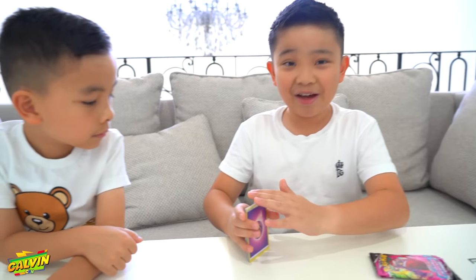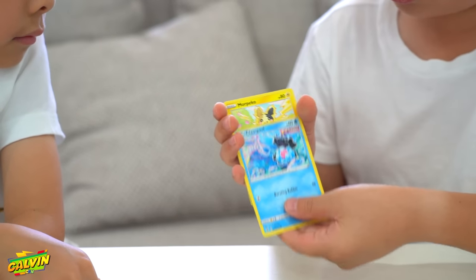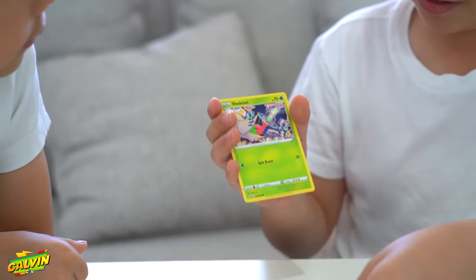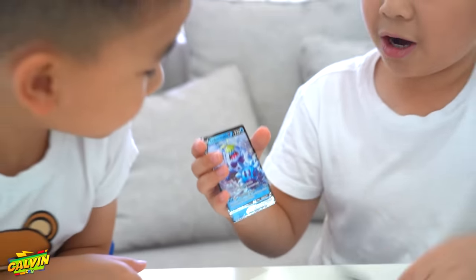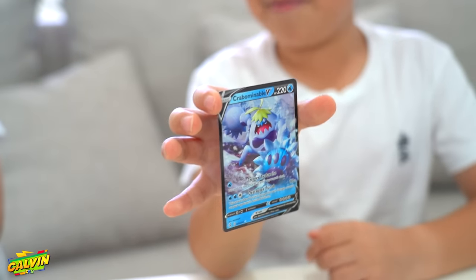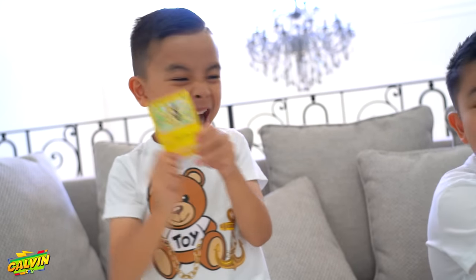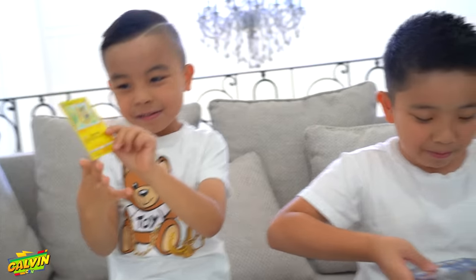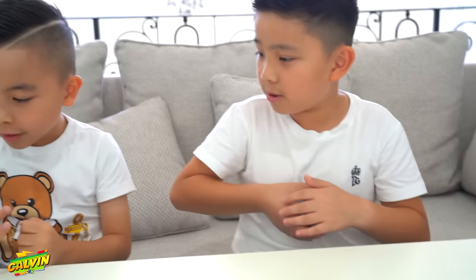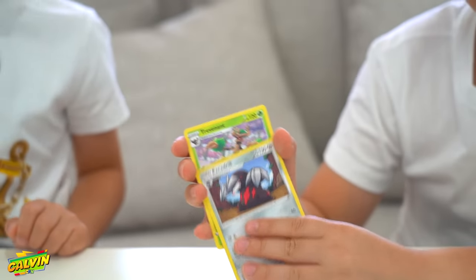Oh no — we already have this. Phew! Well, still pretty good but we already have this. Lucky — imagine it was like a rainbow Mew V max and it had this giant damage on the back, oh that would be so bad. This is my last pack. What's so good about Mopiko? It's just a normal Pokémon, but I haven't seen one like this — there's one in every pack. Here we go guys, bye bye, my last pack.